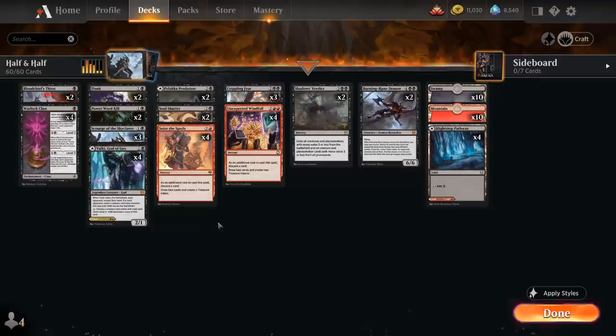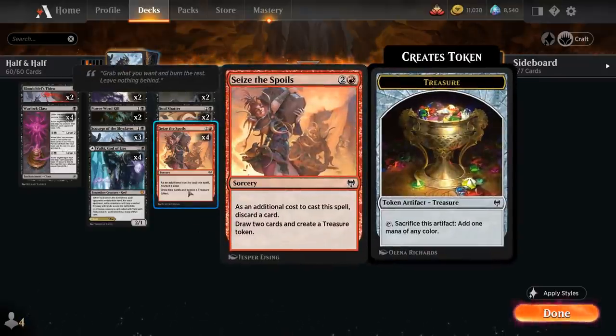Outside of the combo we're a Black Rat control deck with a ton of removal to interact with the opponent, giving us enough time to set up this expensive seven-mana combo. We also have ways to ramp into the combo thanks to treasures with Seize the Spoils, which discards a card, draws two, and makes a treasure.